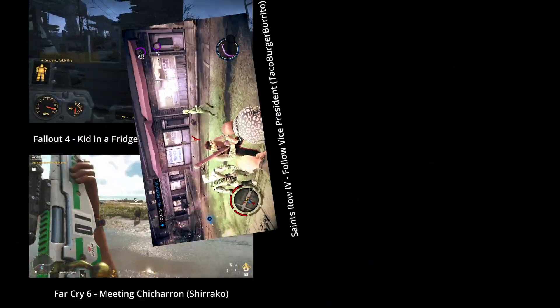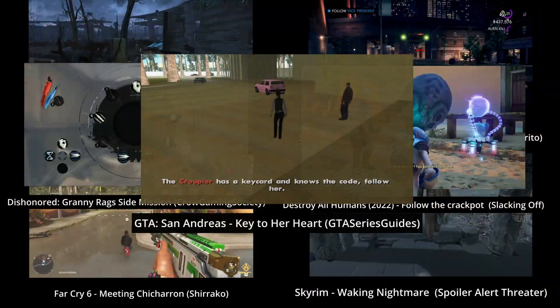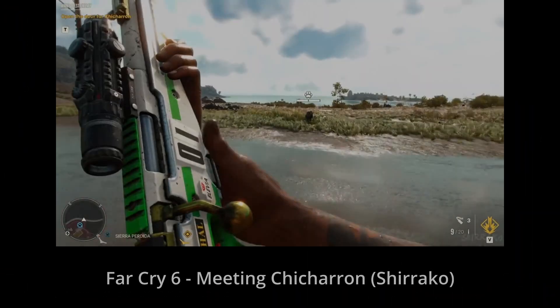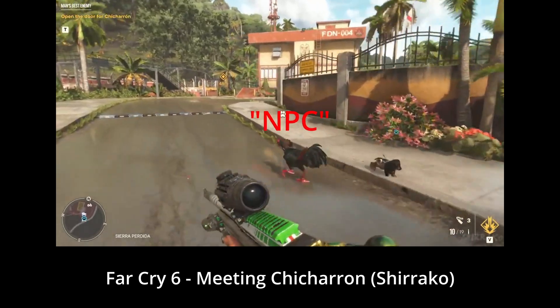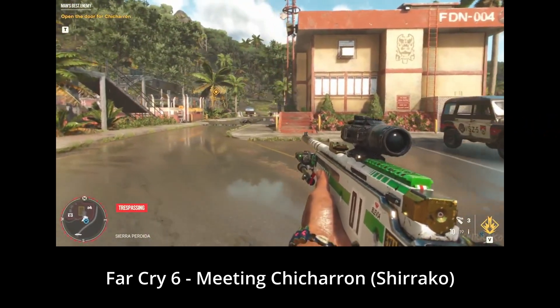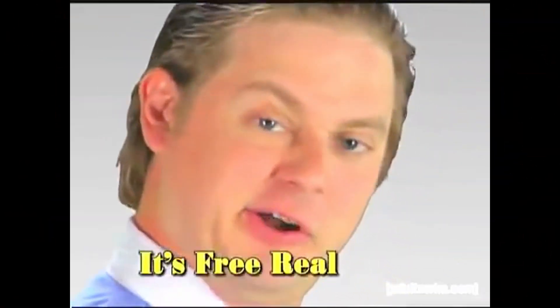Fallout, Far Cry, Saints Row, Skyrim, Dishonored, Destroy the Humans, and GTA San Andreas are just some games which have one thing in common: the follow NPC quest. A simple prospect — the quest starts, you must follow the NPC, or halfway through you must follow something or the NPC. So many games have this quest that I felt it was impossible not to make a video about. It's free real estate.